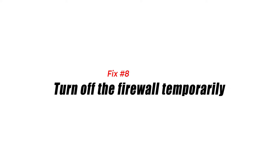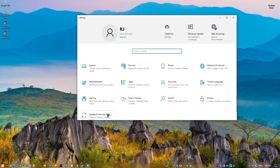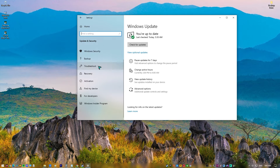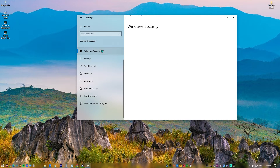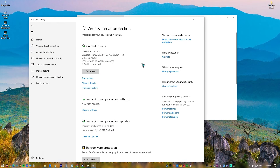Fix number 8: Turn Off the Firewall Temporarily. It's also possible that your security software, the firewall in particular, is at fault for interfering with the game's installation file. Disabling the firewall has been suggested as a possible solution by many players, who have claimed success after trying to run the game while encountering this problem.